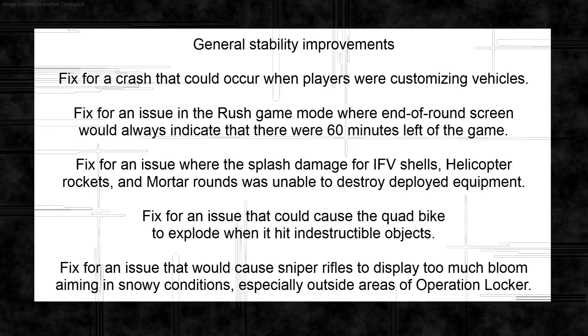Let's get into the fixes. There are general stability improvements, a fix for a crash that could occur when a player was customising vehicles, a fix in Rush game mode where the end-of-round screen would always indicate 60 minutes left, and a fix where splash damage of infantry fighting vehicle shells, helicopter rockets, and mortar rounds were unable to destroy deployed equipment — a problem that's been around for a while. Also fixed: the quad bike exploding when hitting indestructible objects.